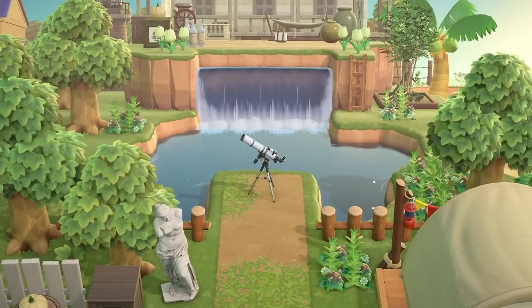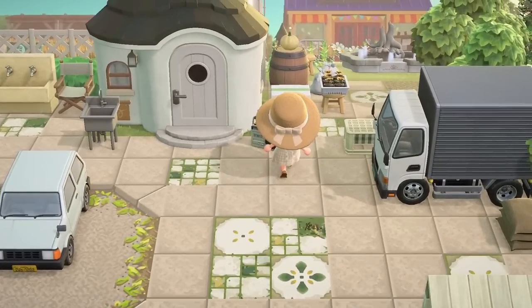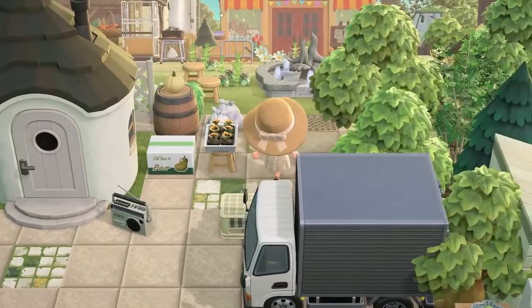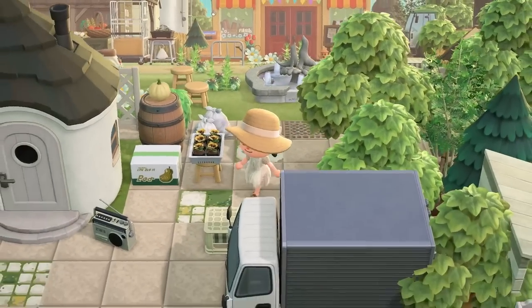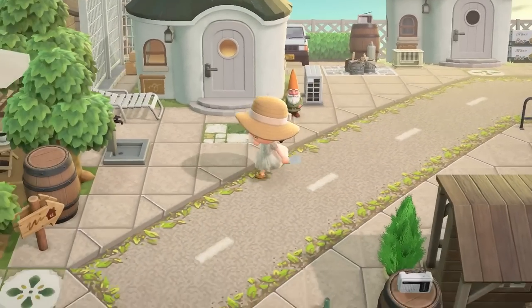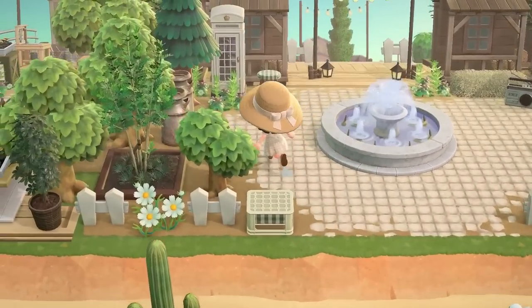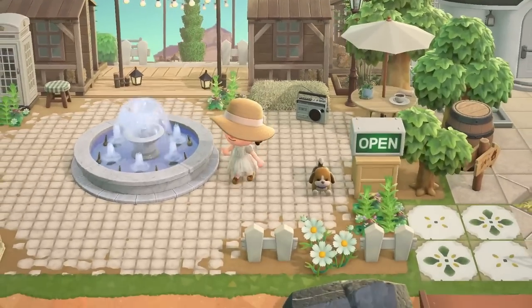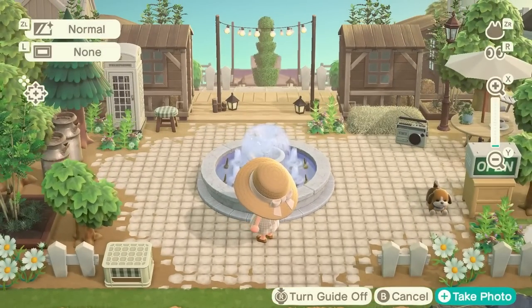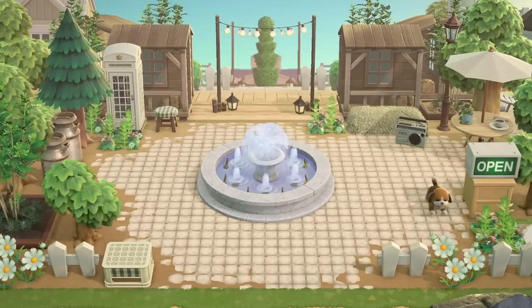I am honestly so impressed by everyone's islands I tour — it's crazy that I am always inspired. I think before going back there I'm going to head back up to the front and come around the other way. Back by the entrance now, and this is just such a great little centerpiece courtyard area. I love that you can see resident services in the back. It's so calming and already has a much more natural, overgrown, farmy feel on this side of the island.